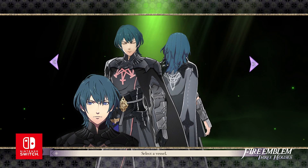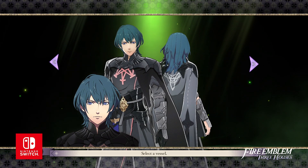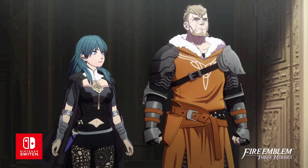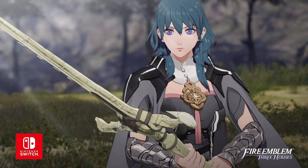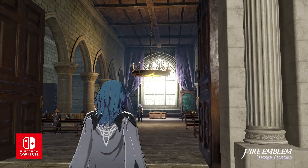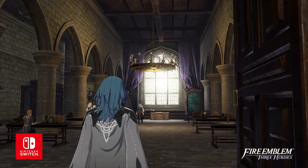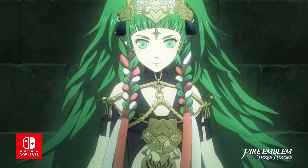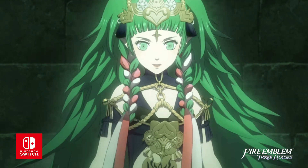In Fire Emblem Three Houses, players can choose to play as a male or female version of Byleth. Byleth is the child of Geralt and they both worked as mercenaries before coming to the Officer's Academy at Garreg Mach Monastery. Although Byleth had no previous experience as a professor, the students seem to respect Byleth a lot. Byleth also seems to share a connection with a certain mysterious girl.